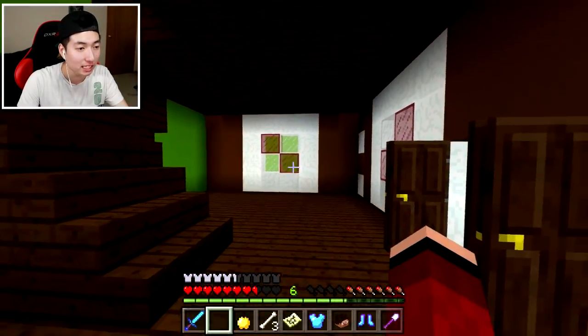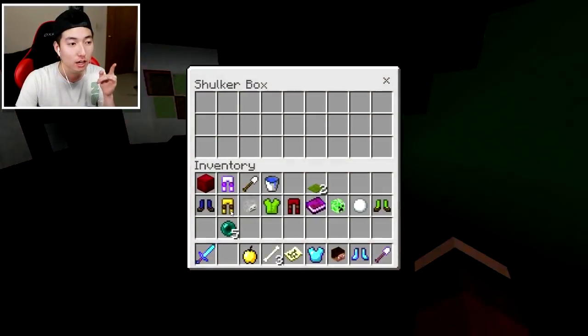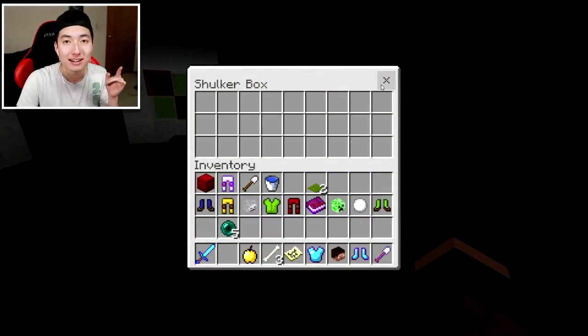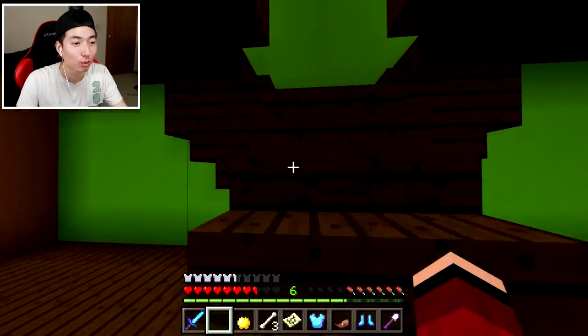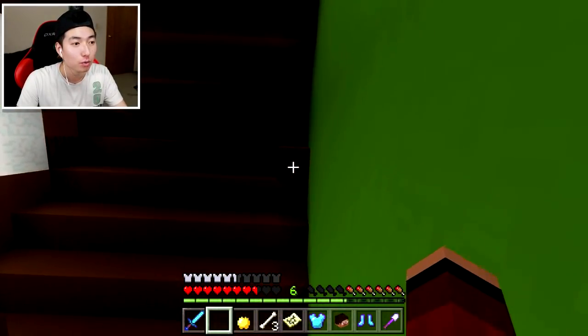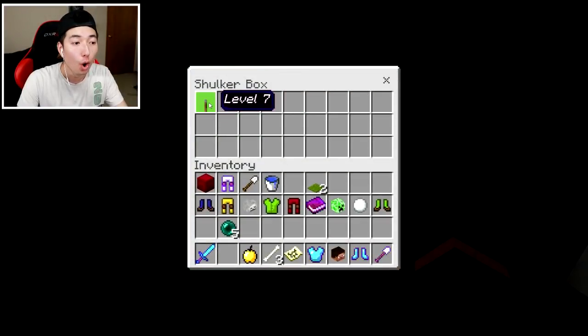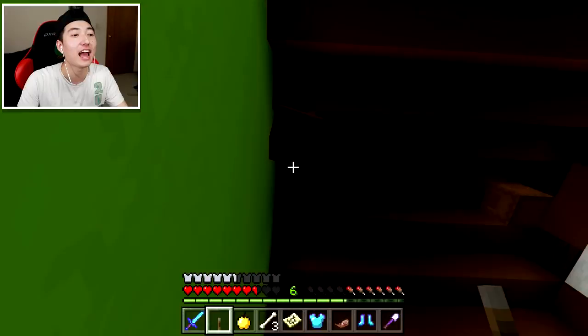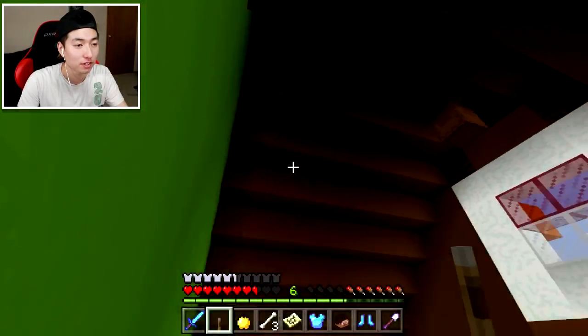We gotta look around carefully, guys. It's one of these maps that we have to be really careful. I found a shulker box with nothing inside of it. I was kind of hoping that one of the things would be inside of it. We have — oh, there's a shulker box up here. Level 7. Level 7. Level 7.